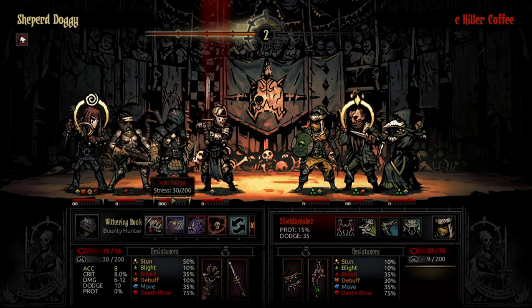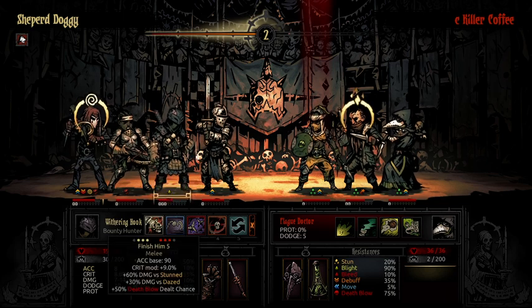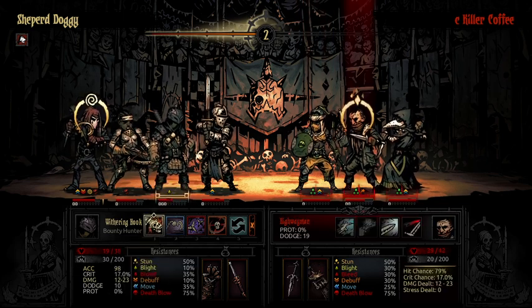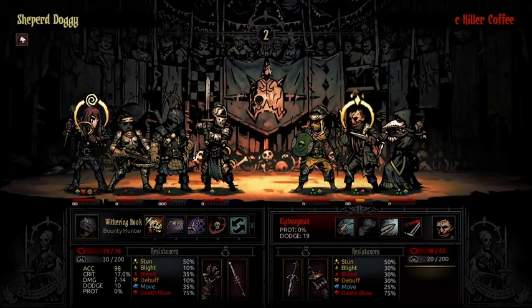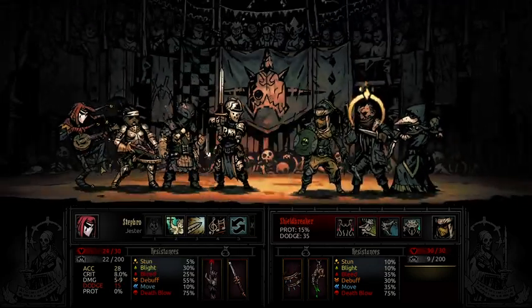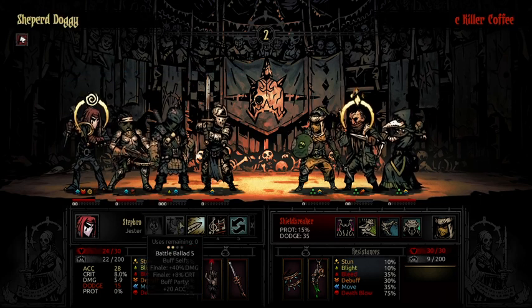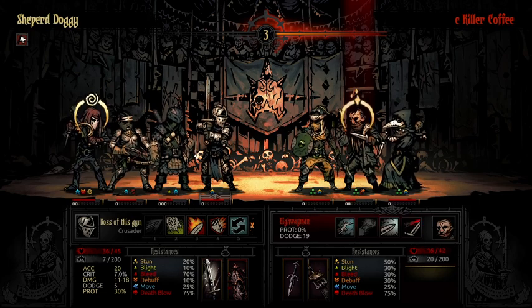He goes for a Noxious Blast on my Bounty Hunter — that's gonna do a lot of damage over time, but I don't really mind it. I'm honestly inclined to go for Finish Him to do a lot of damage to that Ironman instead of the Caltrops. We get unlucky on the rolls and roll a 13 on a 12-to-23 range — a bit unfortunate. I'm going to go for the Battle Ballad so I have reliable accuracy, and I am very unlikely to miss from now on.